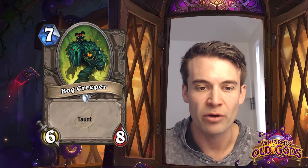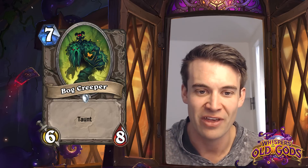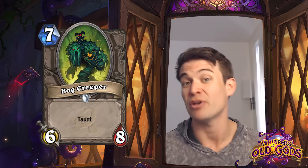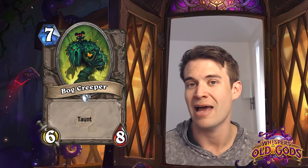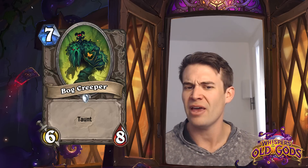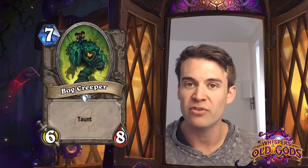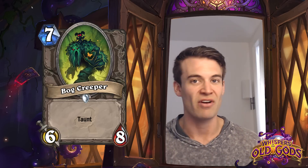Bog Creeper - the older brother of Fen Creeper. A 7-cost 6/8 Taunt. What is relevant about this is it offers a big taunt minion late in the game to anyone who wants it. Previously it was pretty difficult to find a reasonable big taunt minion outside of Druid or specific classes with things like Tirion or whatever else. But this is a minion with just a totally reasonable stat line - 6/8 Taunt for 7. It's going to keep you alive through a lot of different things. So if someone's looking to play a late-game defensively oriented deck, this is actually a tool that very well might show up even though it's a very simple card.